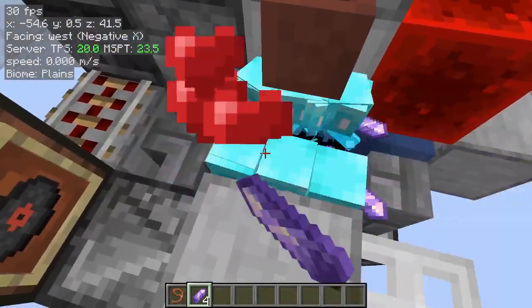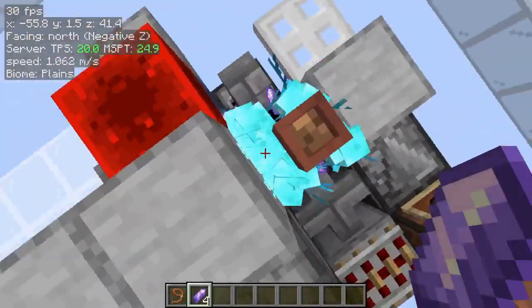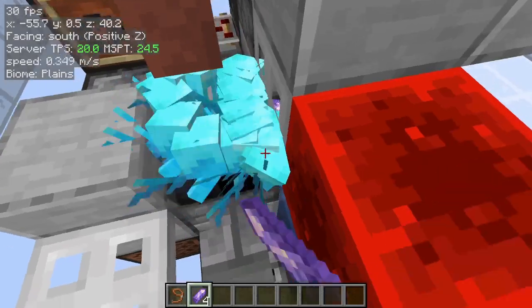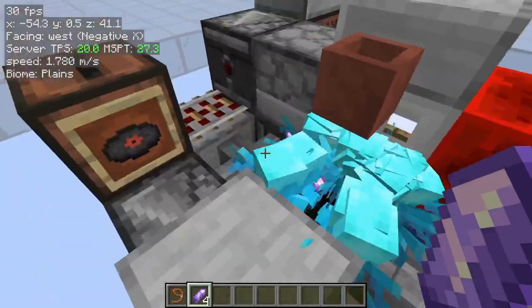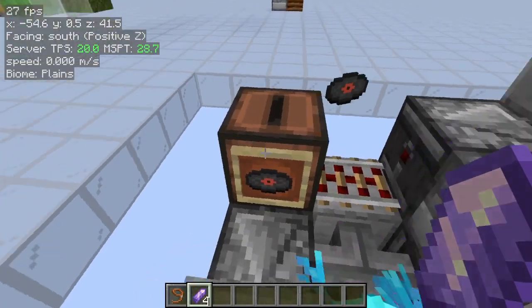So once they're dancing, you just start clicking on them. I'd recommend holding down shift so that you don't open the dispenser below them. This will allow you to click on most of them, and generally speaking, all of the new ones will end up holding an amethyst shard.